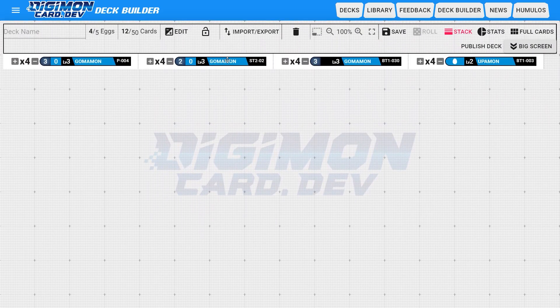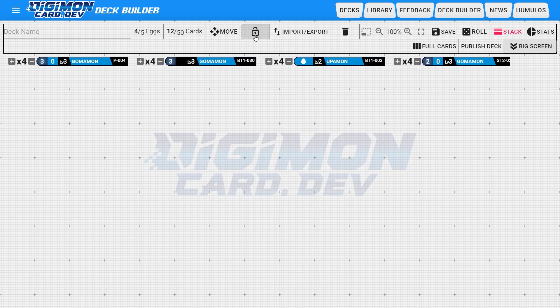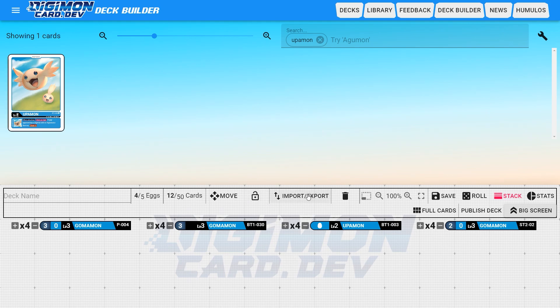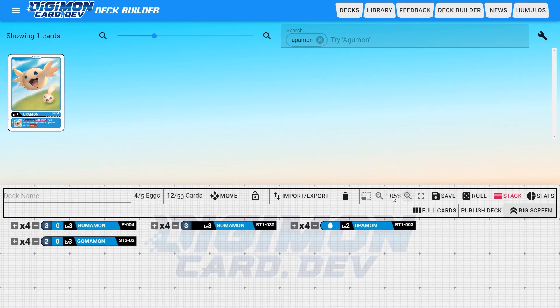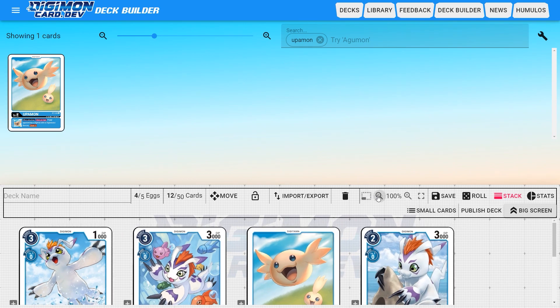Apart from the number of cards currently in your deck, there are also several useful tools over here. We can hit Move to allow us to move our cards around. We can click Edit to go back to being able to edit them. And if we hit this lock icon right here, that will prevent us from being able to add or take away from any of those cards. We have the Import/Export option, which we'll get into in a minute, and a Delete option to delete the entire unsaved deck.